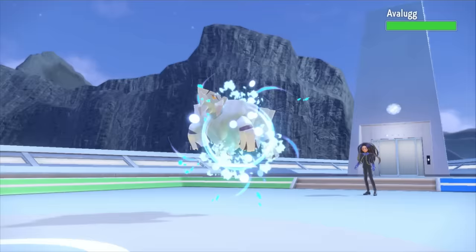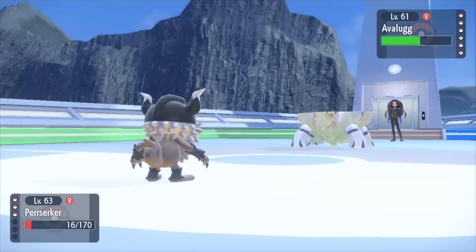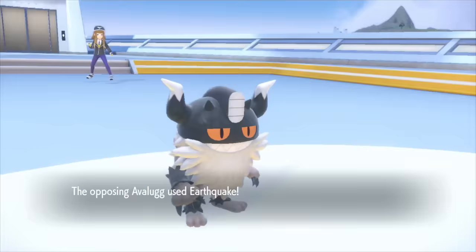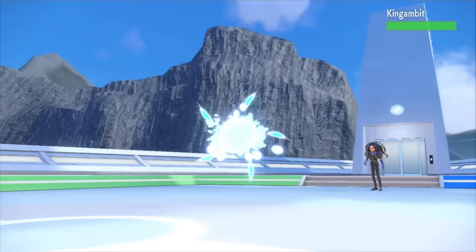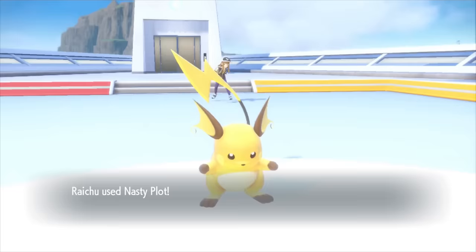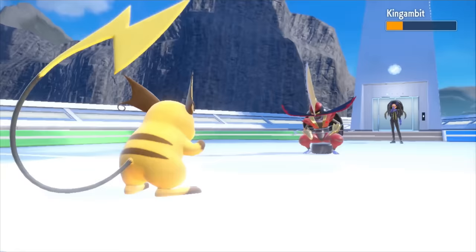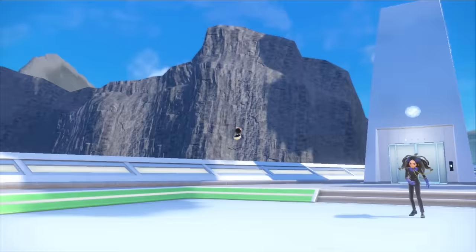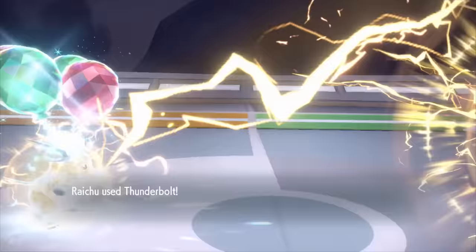So I have Perrserker bash the Iceberg with a couple Iron Heads before being flattened to 0 HP. Alright Raichu, how far will you make it? Avalugg goes down to a Thunderbolt, then we're confronted by the Bisharp evolution, Kingambit. I think doing one Nasty Plot will be worth it. Holy crap! Thunderbolt, Thunderbolt, Thunderbolt! Oh no! Yeah baby, that was clutch Raichu! The next one is Gogoat — what a breather! Flying Blast that farm animal back to its barn! Veluza too? Another easy one. All that's left is her Glimmora. Raichu, can you handle this? Nope!